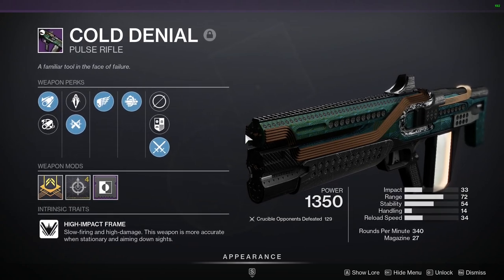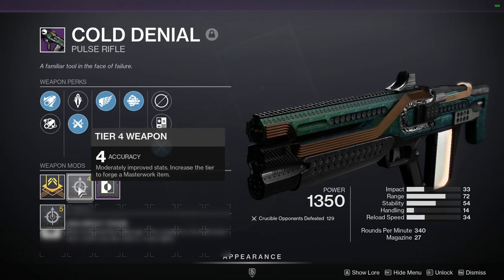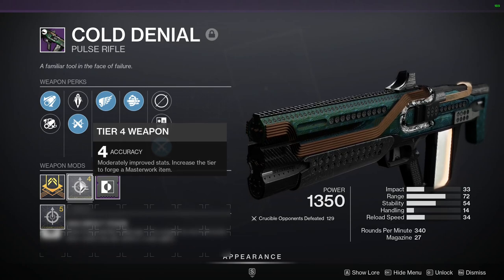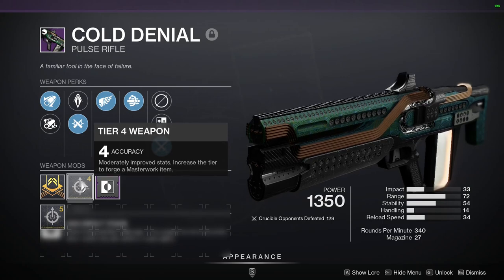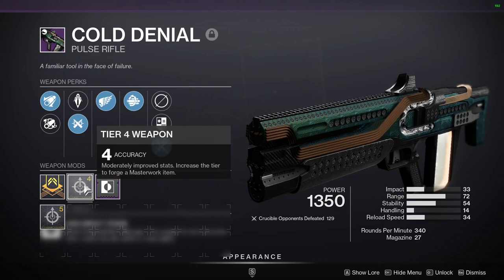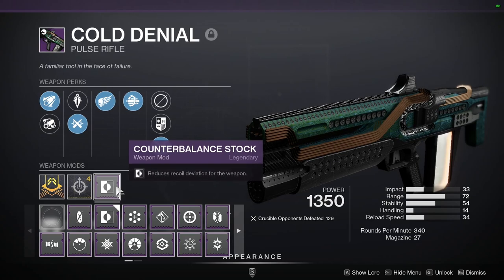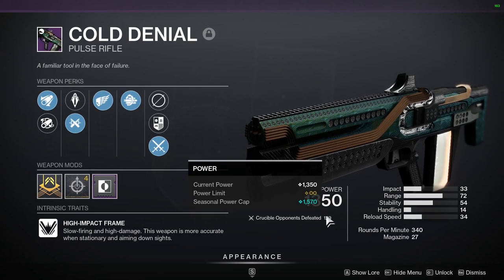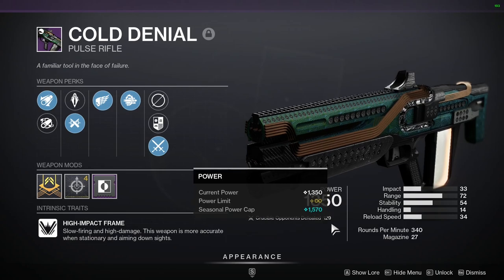Does this look like anything to you guys? To me it looks like the Graviton Lance, kind of interesting. A weird part about this thing though is it has an accuracy masterwork. Big question: does this do anything? The answer is no, it does not — it just looks kind of funny. This is for bows, it has no effect on regular guns as far as anyone knows. I put Counterbalance Stock on because it's a high impact frame and they tend to kick up.